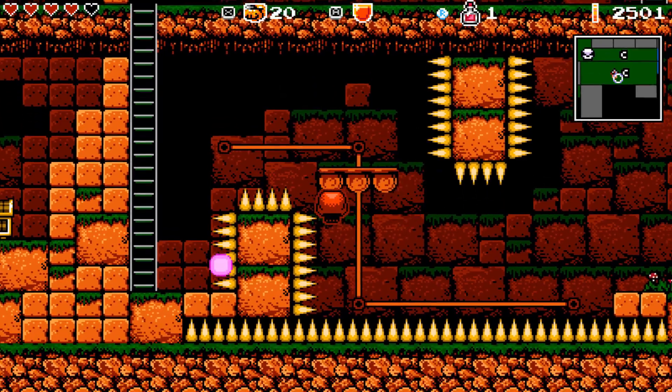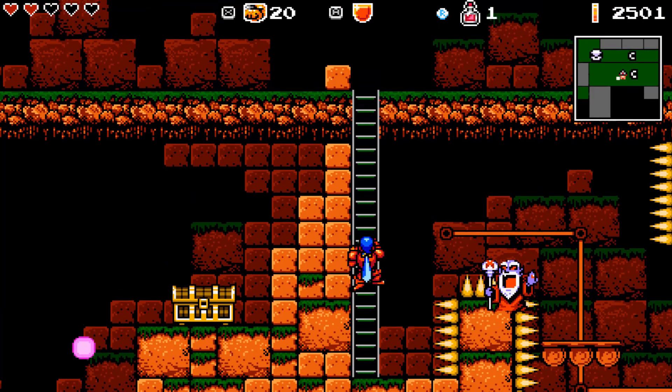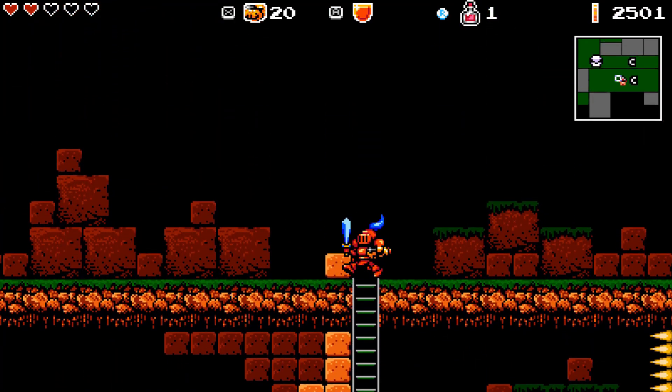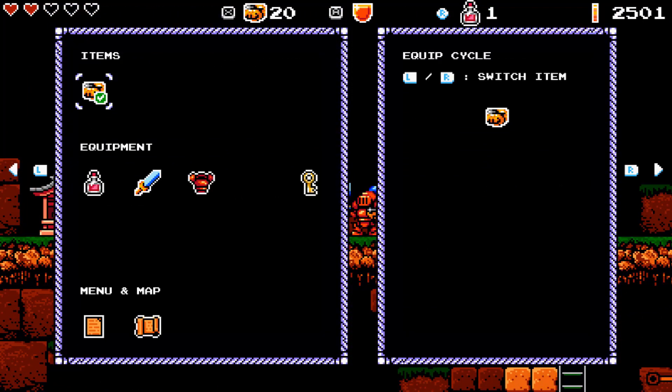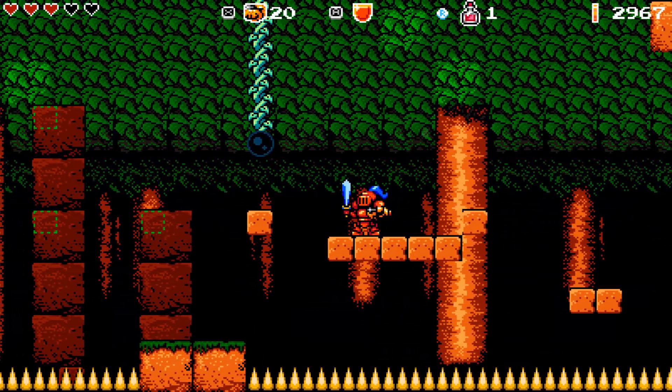The game fuses various elements from the 8-bit era together, including combat reminiscent of DuckTales and Castlevania on the NES, just to name a few. At times the game will even reach into Mega Man's old bag of tricks with the classic disappearing block scheme. Oh yeah, you know you love these.